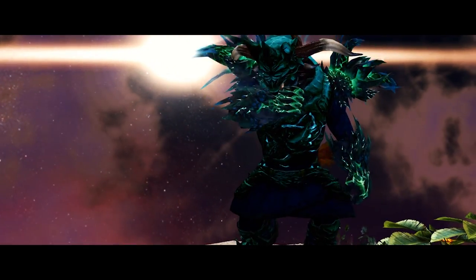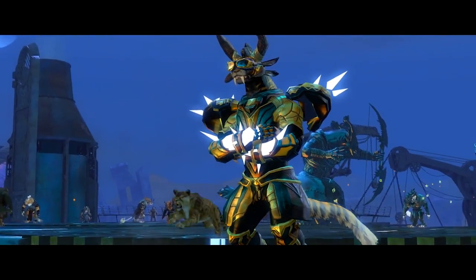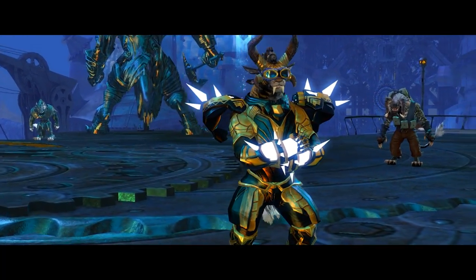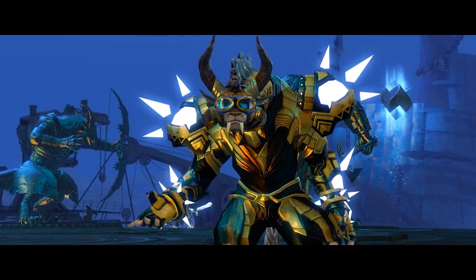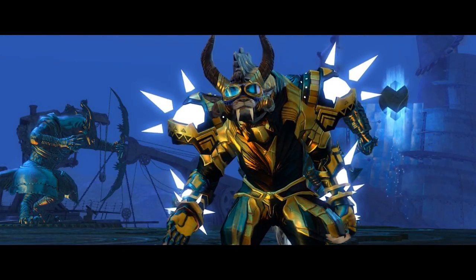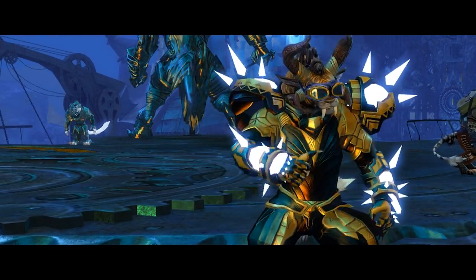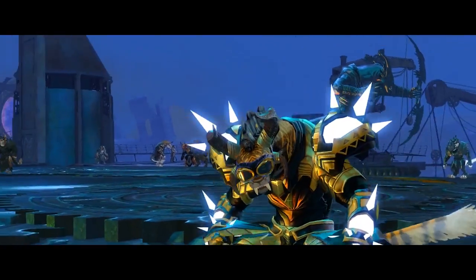Our final set — the female guardian — is wearing the scarlet shoulders and gloves with priory chest, legs and vigil boots. The look is completed with the adventurer's spectacles, which are found in buried locked chests on the Dry Top map. The dyes used are Shadow Abyss, Redemption and Permafrost.